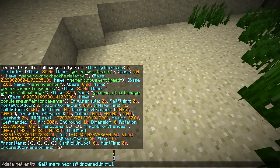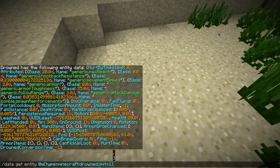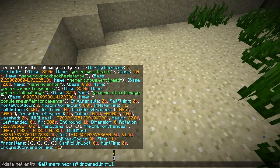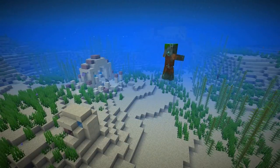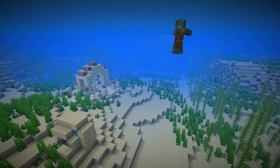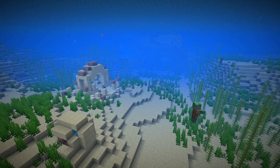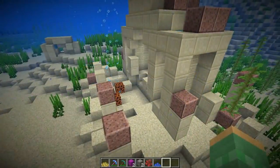You can also see some other tags unique to drowned, such as in-water time for converting a zombie into a drowned, as well as the drowned conversion time — how long it will take to turn into a drowned. Having PersistenceRequired 1B is the same as witches that generate with a witch hut, and the same goes for zombie villagers found inside of an igloo.